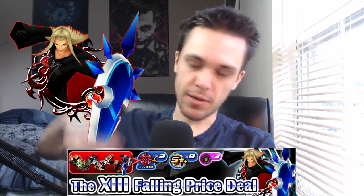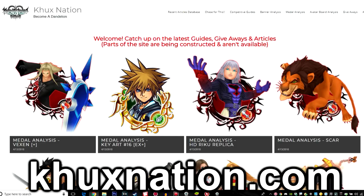Today we're going over the Vexen Plus medal that came out for the Organization XIII event this month. I have the medal analysis article already up on my website at khuxnation.com. It's right here on the opening page, the homepage. But if you happen to be watching this from a later point in time, you can always click on the medal analysis tab in the top right-hand corner of the website and go to all medals tier eight.